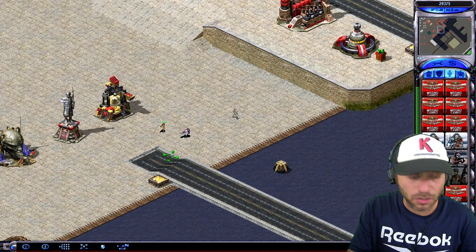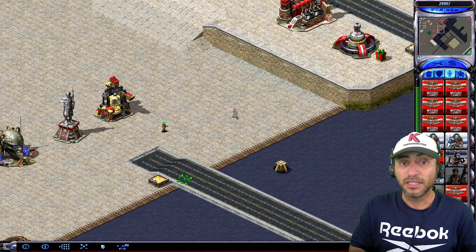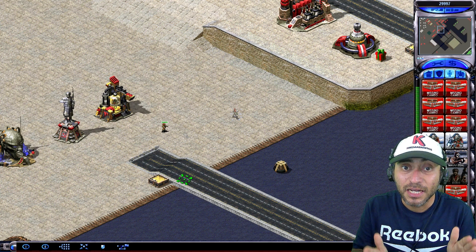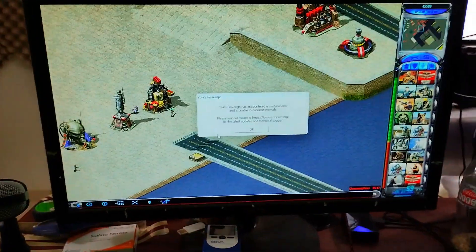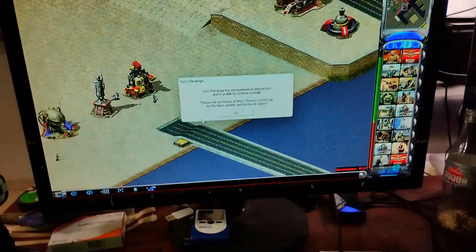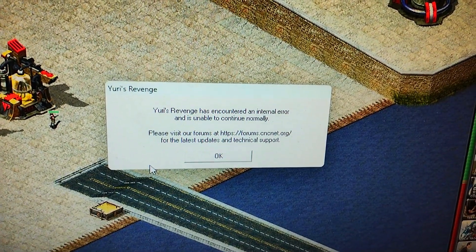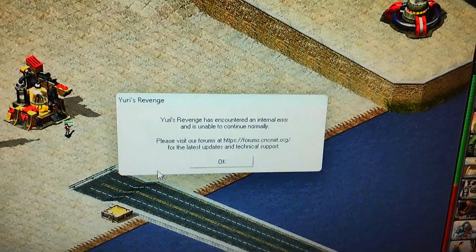But now I'm gonna teach you what is the bug. If you kill that Chrono Legionnaire that made that ghost unit, the game crashes. This is a bug. A bug can make you stop the game and cannot continue normally. Yuri's Revenge has encountered an internal error and is unable to continue normally. This is a bug.